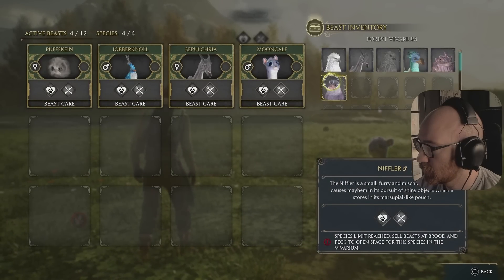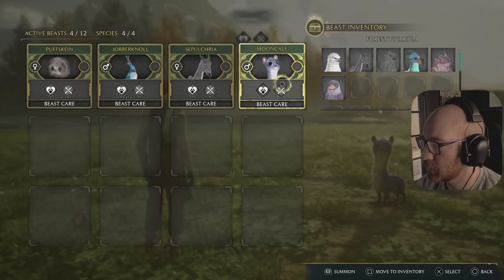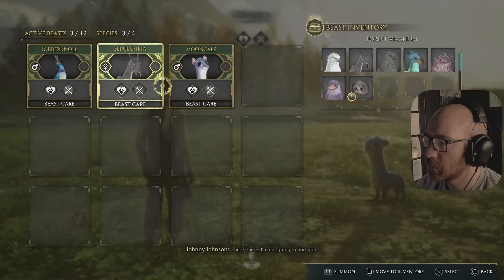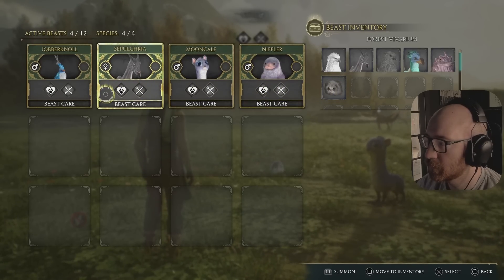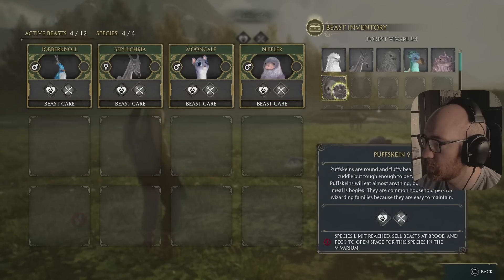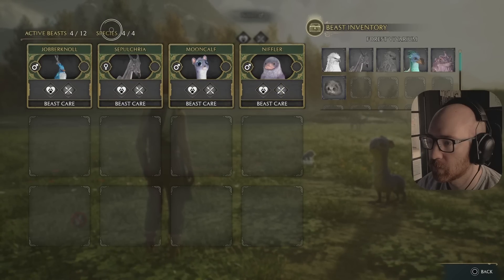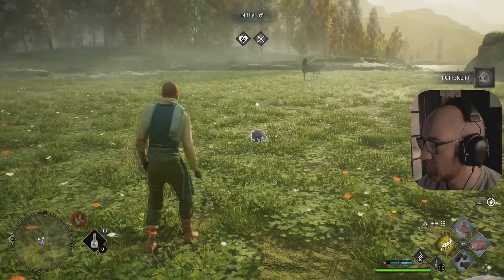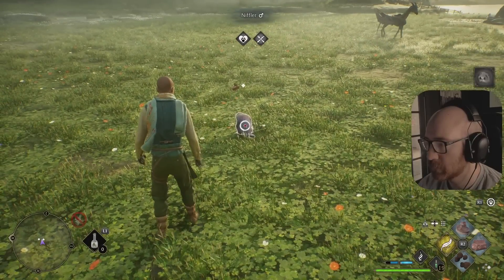Deke's got a quest for us as well — sell beasts at Brood and Peck to open space for this species in the Vivarium. I still kinda don't understand... I'm not going to hurt you. Is a Niffler and a Puffskeen really the same species? Species limit reached — species four out of four. How many different species of things are there? Come here. Get this brushing, boy. You're gonna take this brush.